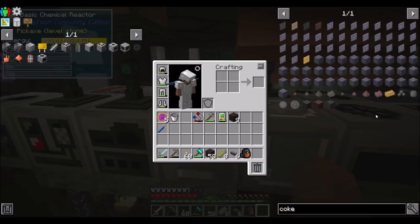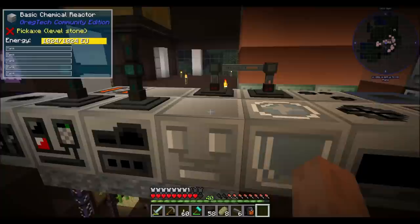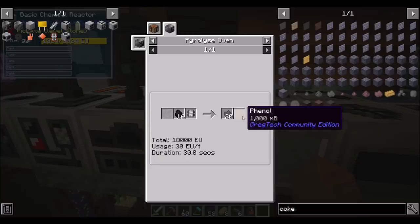Flawed coal coke, flawless coal coke — well, that doesn't have a recipe, nor does that. There's coal coke — pyrolysis oven. It's coal and steam and a programmed circuit of configuration one.